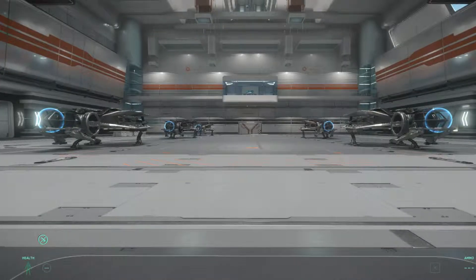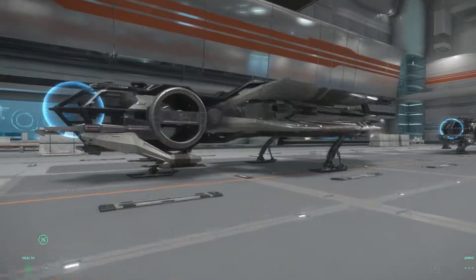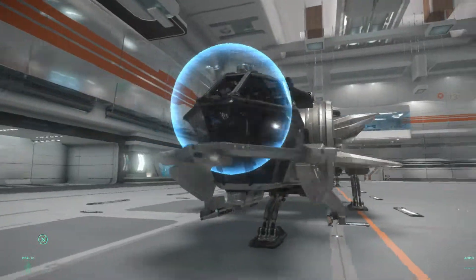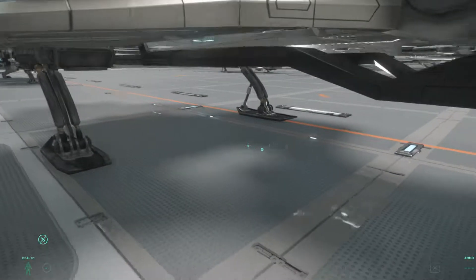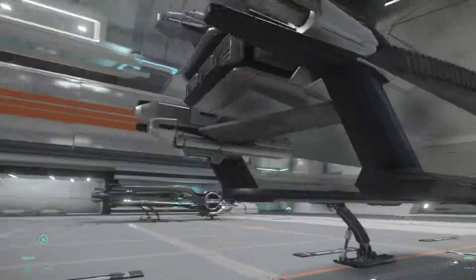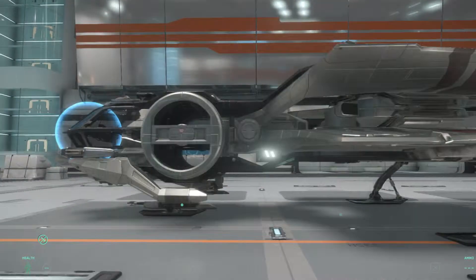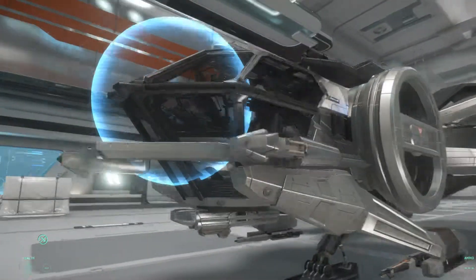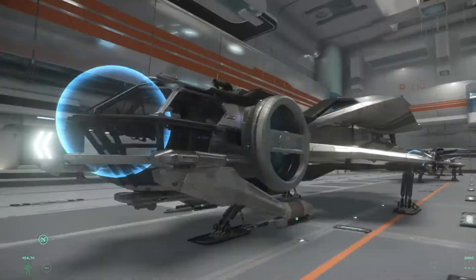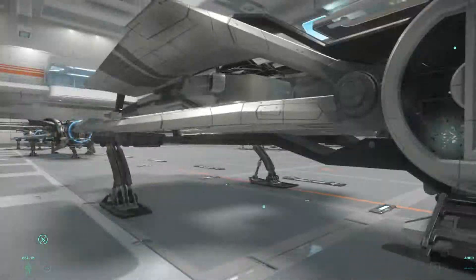Hello everyone, welcome to another video. Today I'm going to be going over the Aurora lineup of ships for Star Citizen. I'm going to start over here and work my way around. This is the Aurora MR, which I believe is the starter variant of the Aurora. It is built to carry light cargo. All the Auroras are very similar — I'll detail what makes each one different. They all have a very reasonable price point and are very inexpensive.